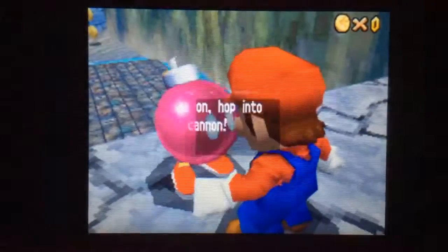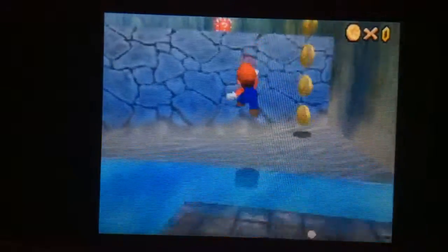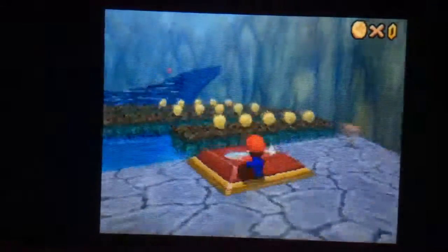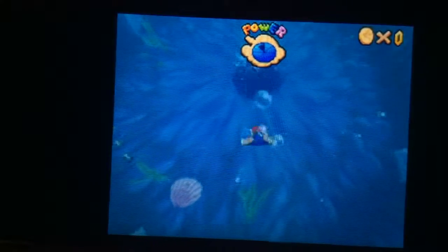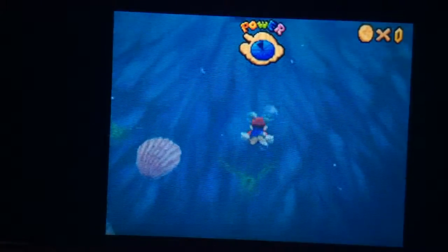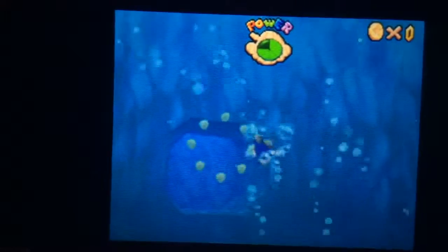We're not going to be completing all of Jolly Roger Bay in this episode, unlike the last episode where we were able to complete all of Bob's Fortress. The seventh star is actually a bit of an odd star to get — look at this, it's literally right down there, but it's hard to get. We're gonna see if we can try swimming down to it. Nope, it's impossible, so we need to wait till way later in the game to do that star.